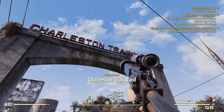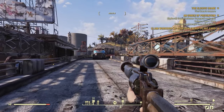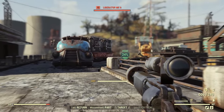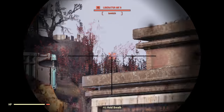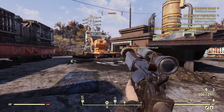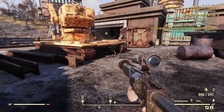All aboard the hype train — it's the Charleston train yard. This is where we go and collect the fuse in order to repair the machine. And as I said, there are Liberators in here — and they've seen me already, so that's fantastic. There's an optional objective to go in via the front main gate. I don't know why that's an optional objective — seems a bit strange. But whatever, let's do it. Maybe it'll give us a little bit of an advantage.